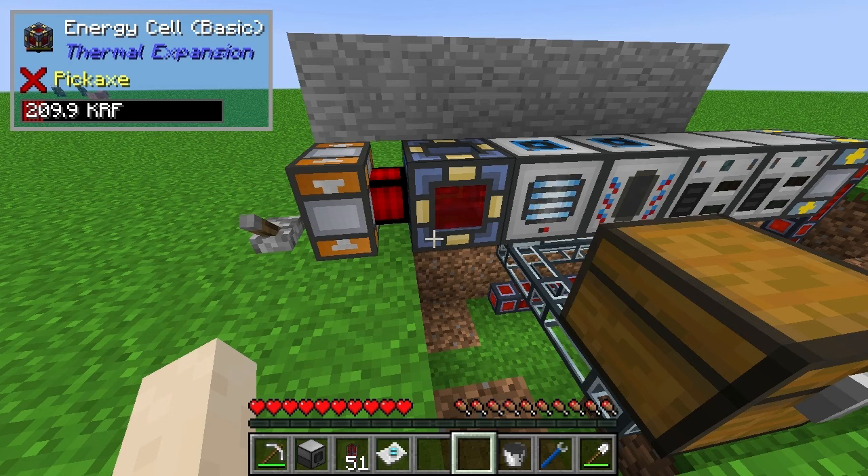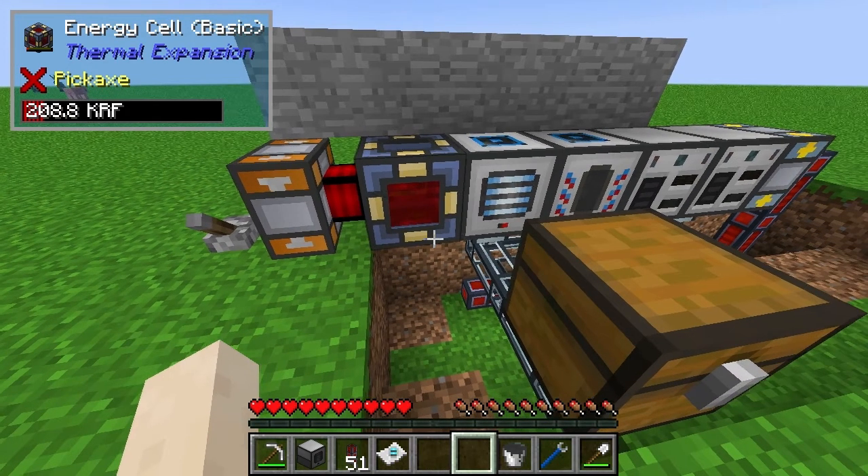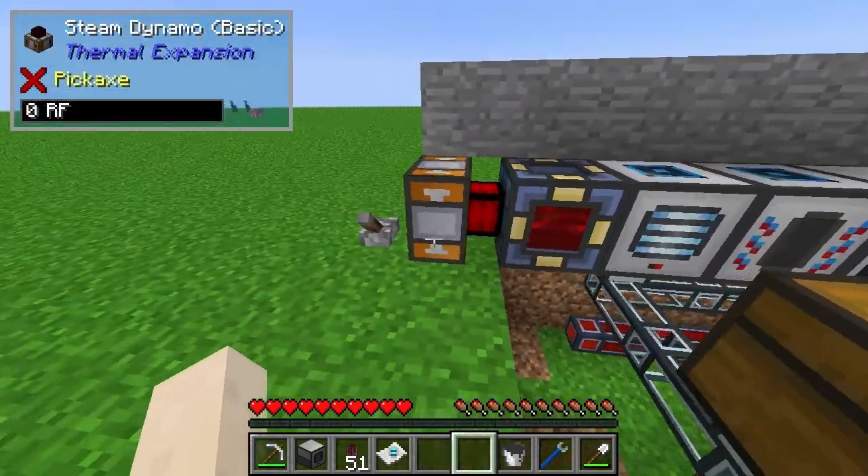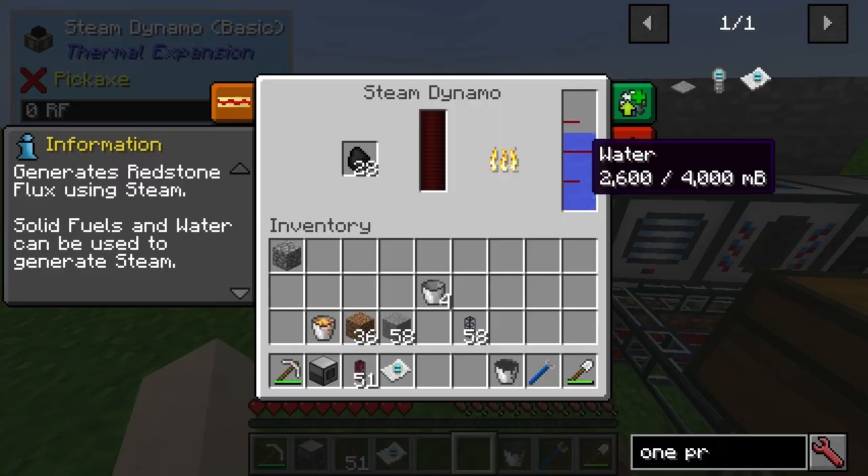Hello, welcome to Thermal Dynamics. I'm going to try and go through different systems fairly quickly. So this is the basic system. You've got a steam dynamo with water and coal.